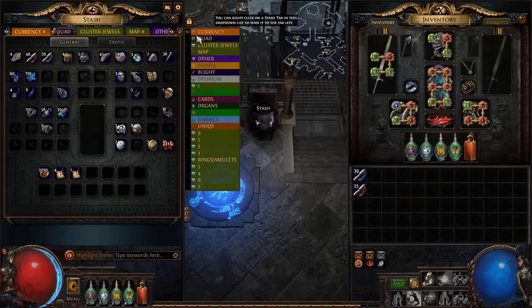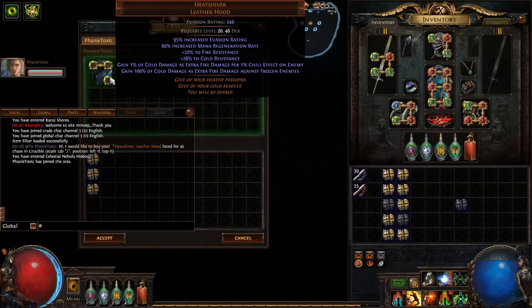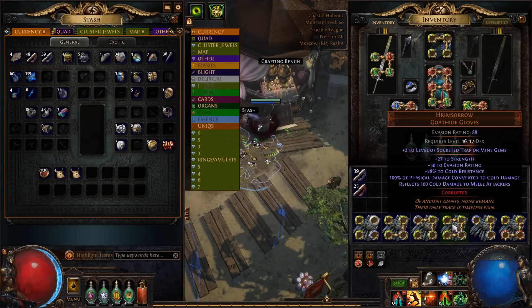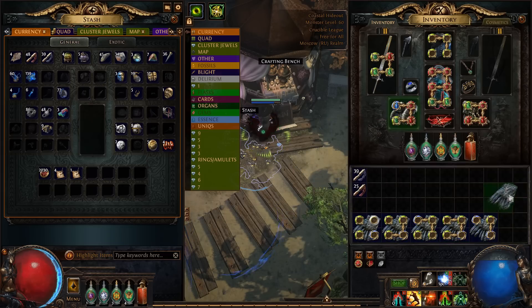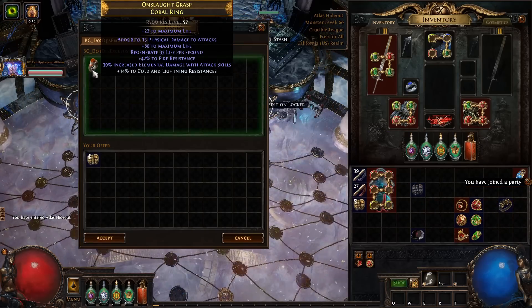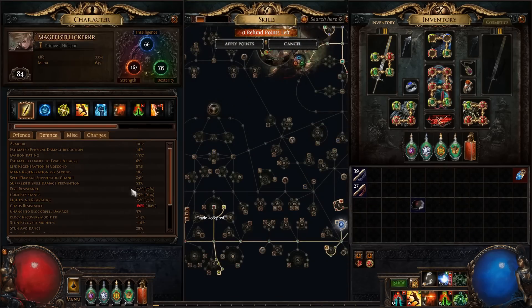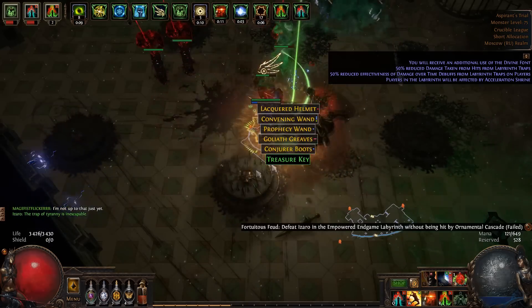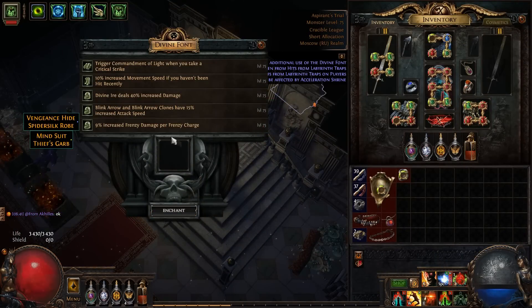After another couple hours of farming, we need upgrades. First, Heat Shiver — a helmet that could give us absolute tons of damage. Sad that it's kinda expensive this league. Rim Sorrow before we find good gloves with Convert. New ring. New amulet. Resistances capped. And finally, Uber Lab — Frenzy Enchantment.